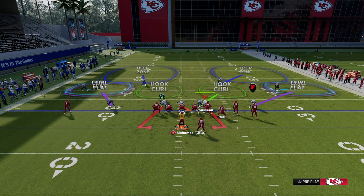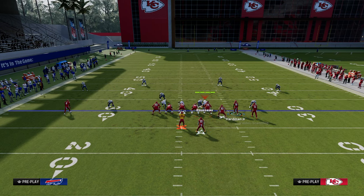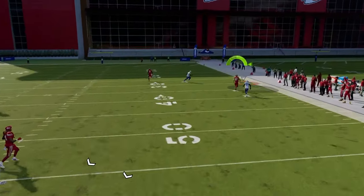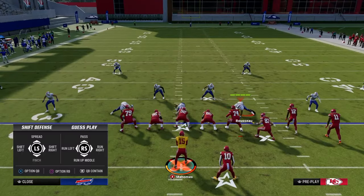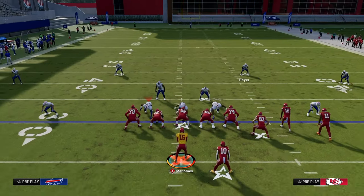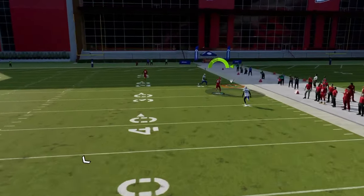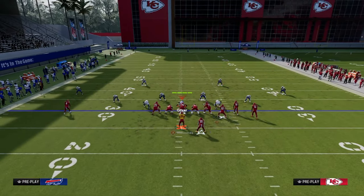The other method is to take advantage of this tight end. This tight end corner runs super deep and it will get over the top of that 30-yard cloud. You've got to wait just a little bit longer. The biggest thing here is you just need time for this play, but this tight end corner can certainly just run over the top of a 30-yard cloud and you throw it on the sideline.